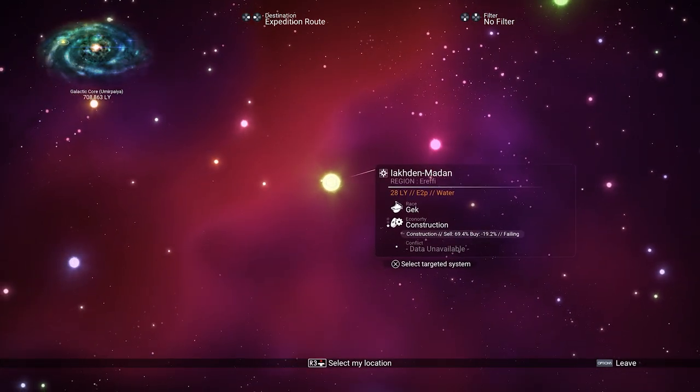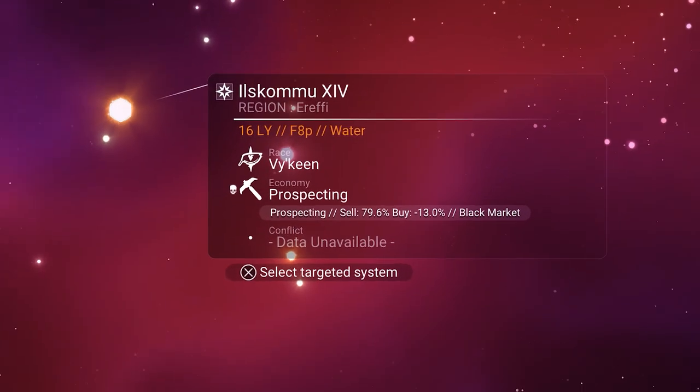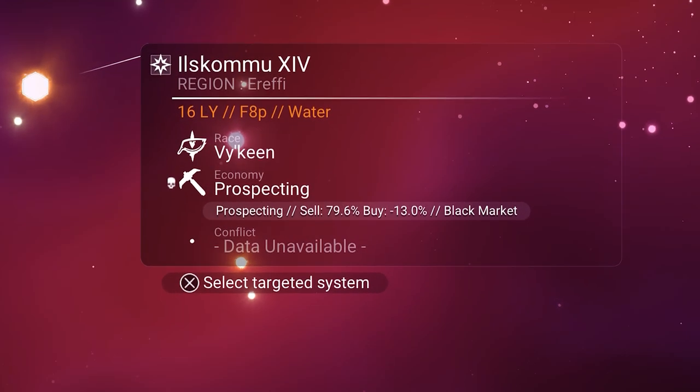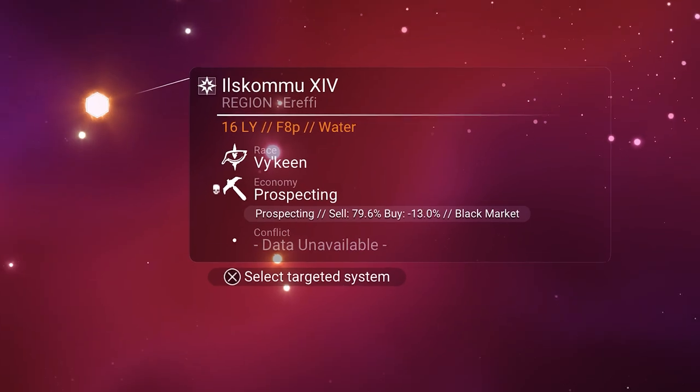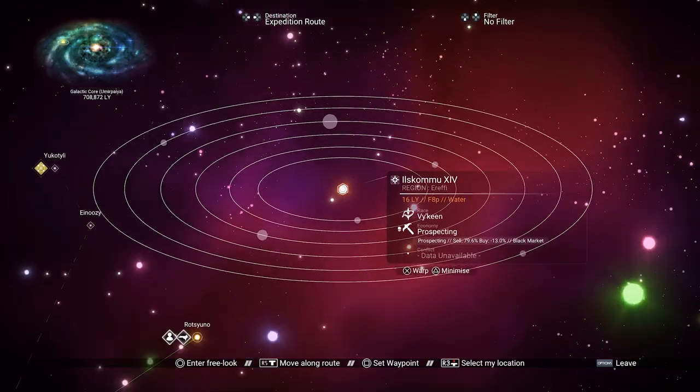But that's okay — we only need the economy scanner to tell me everything I need to know. When hovering over a pirate-controlled system, you will notice a little skull icon next to the economy, right there next to the pickaxe icon. Below that you will learn more information about the types and the rates, and after that you will see black market. Both the skull icon and the black market are a sign that this is a pirate-controlled system.